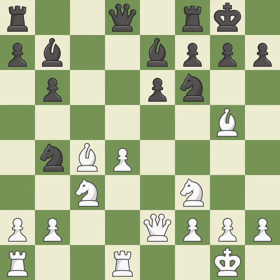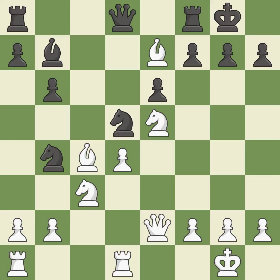This fianchettos the bishop by placing it on a powerful diagonal — this is the only good move, a great move. This can indicate that a pawn is being attacked. This ignores a superior approach to providing an equal exchange of pieces.